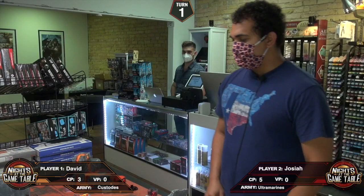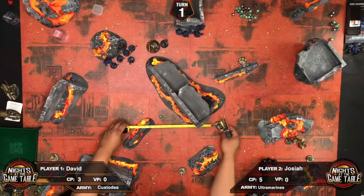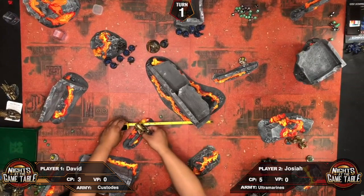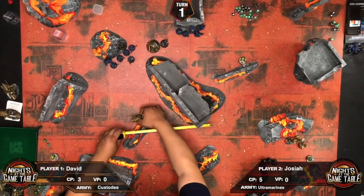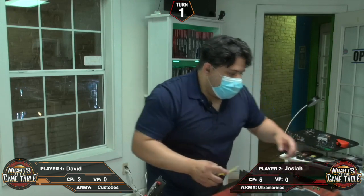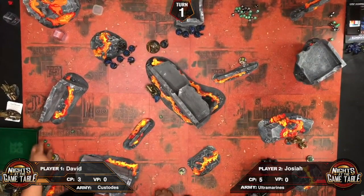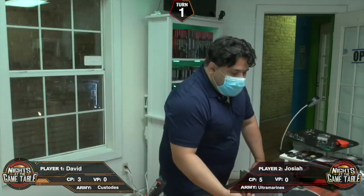David's turn. His Captain uses his ability to give himself plus one to movement, moving 15 inches. He maneuvers toward the Hellblasters and declares a charge, needing to be within seven inches. He aims to shoot at the plasma squad in front of him.